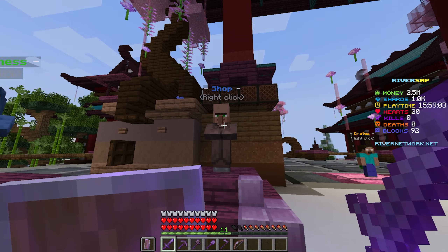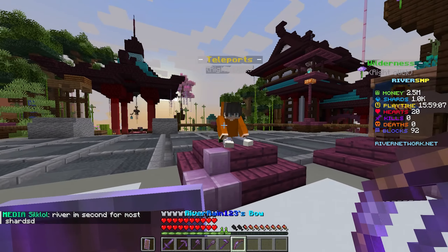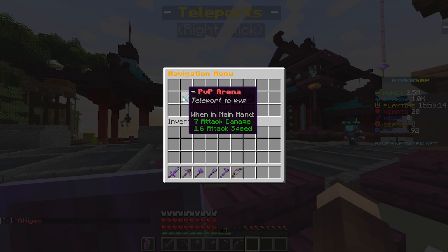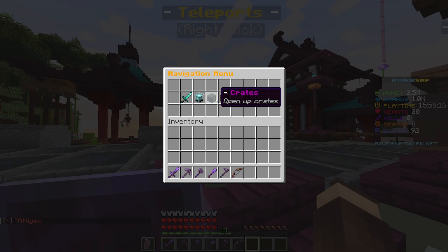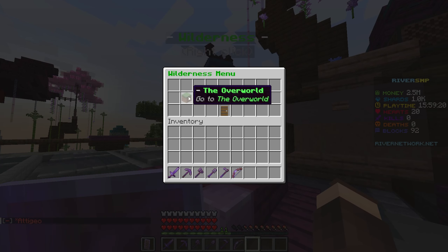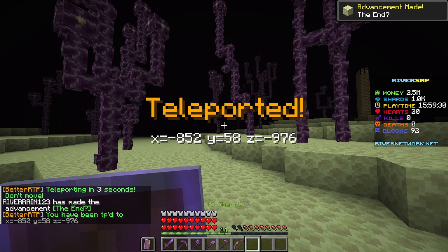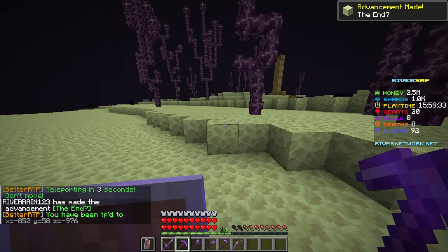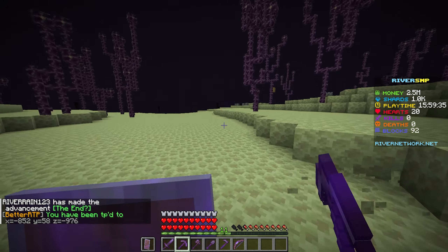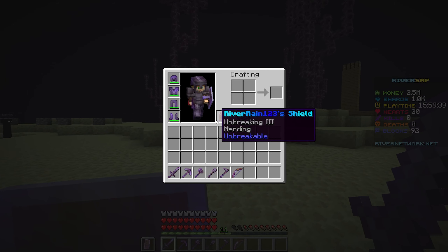We also have a bunch of other stuff on the server like the shop, the wilderness, the teleports, all right over here. If we want to teleport anywhere on the server, we can do that right here. And if we want to go over to the wilderness, we have the overworld, the nether, and the end. Let's actually go with the end — and boom, we're now teleported somewhere random in the end, which is absolutely nuts. Definitely be sure to join up today and see if you can get better than me.